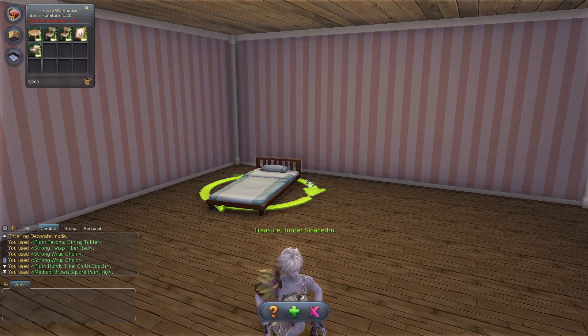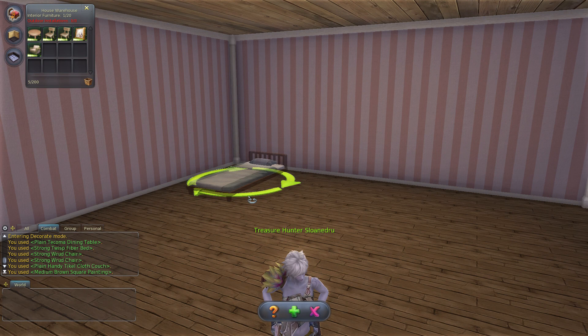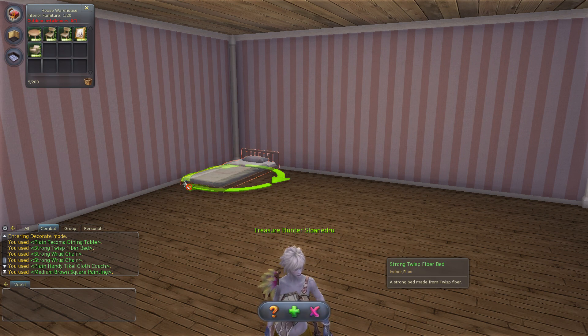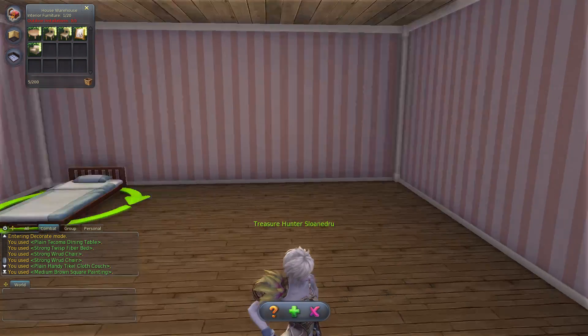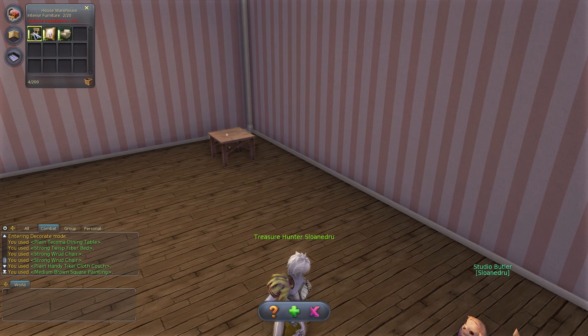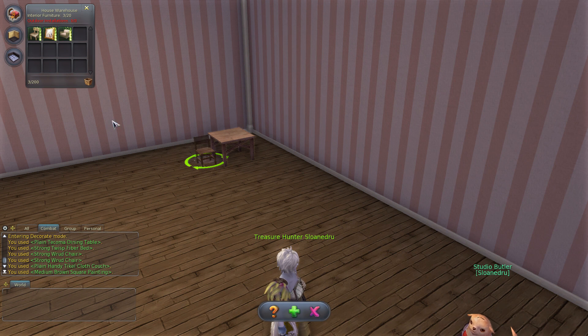It's a plain looking bed in my opinion, but beggars can't be choosers. I'll get it straightened out a little bit. You can see it turns red if it's in an area where you can't place it — you can't put it too close to the walls. The plain Tacoma dining table is what we got for free, so I'll put that there and put the chairs with it. I can't get the chairs too close to the table.